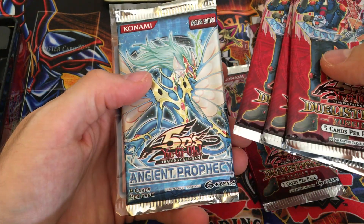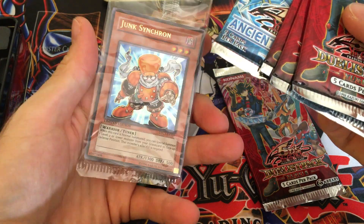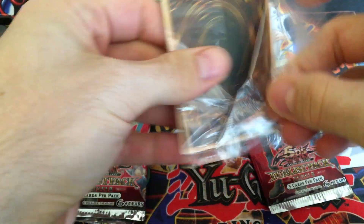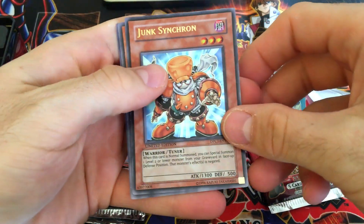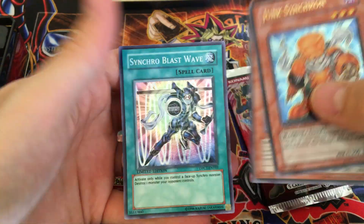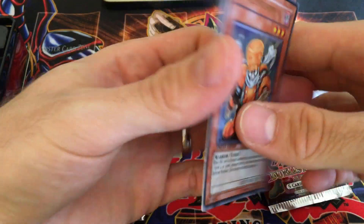So three Duelist Pack ZEXAL two packs. There's the Ancient Prophecy — it's unlimited. And there's the Junk Synchron. We'll open this because I want that ultra Junk Synchron. It's actually a pretty decent card really when you think about it. Not a bad card. Junk Synchron, then you got Quibble Hedgehog — also not a terrible card — and a Synchro Blast Wave. So those are the promos.